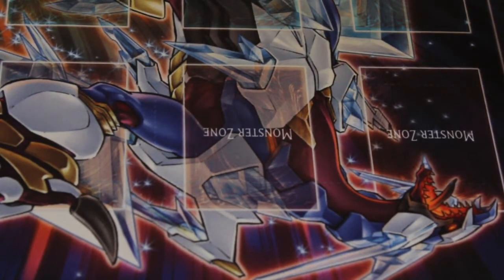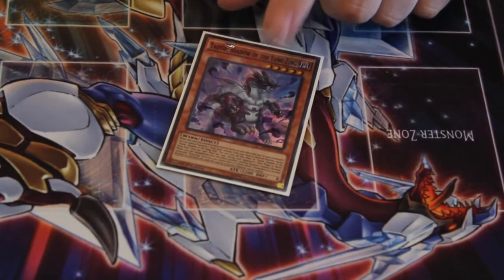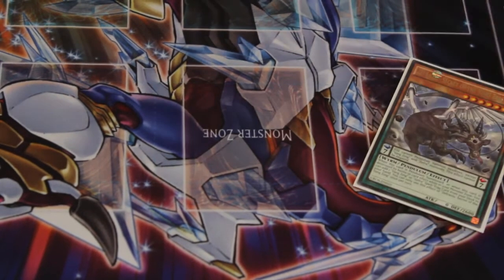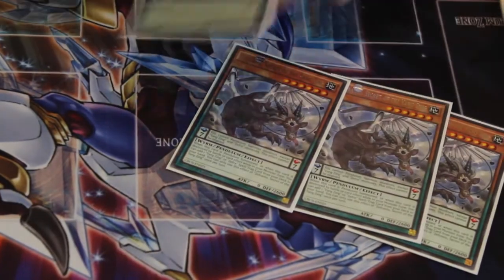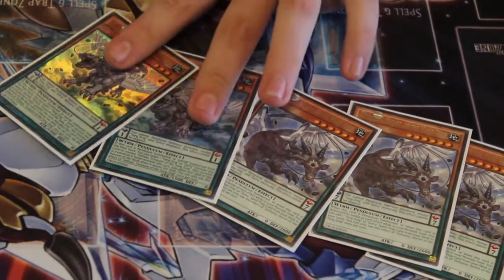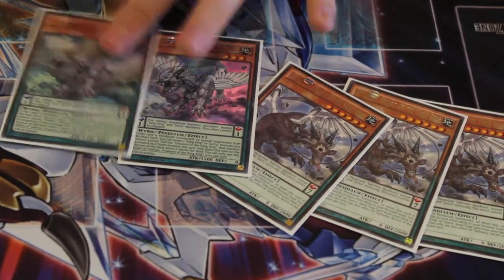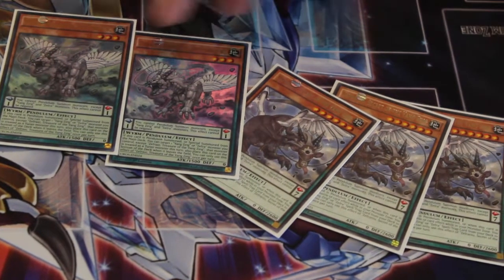Next up, what I did not run in previous versions — because I was originally running just the lower level monsters since I hated drawing them — I'm now running a little Pendulum engine with three Zephyrniu and two Zephraxi. Scales one and seven, they Pendulum Summon Yang Zing monsters. Zephraxi can treat other Yang Zing monsters as tuners, so you can go straight into your synchro plays from there.